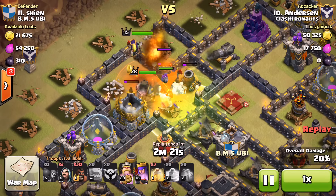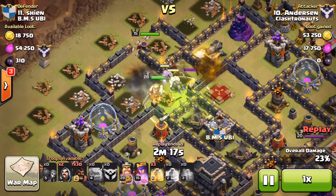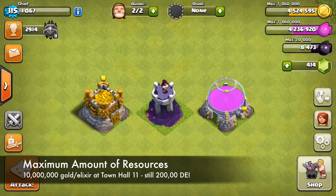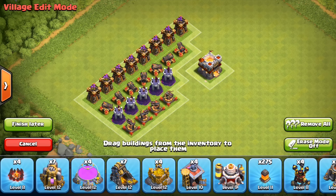This update was all about Town Hall 11 and they introduced a lot of new content, including new building levels. The wizard tower is upgradable up to level 9, the laboratory up to level 9, and storages up to level 12 for gold and elixir — though the dark elixir storage stays at level 6 for now. For new buildings at Town Hall 11 we get a pair of cannons and archer towers, a fifth wizard tower, and a fourth expo so you can make a square of expos.